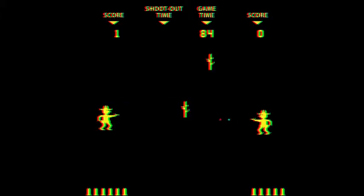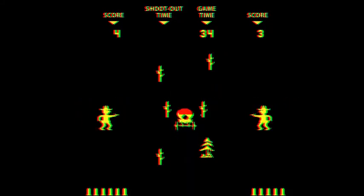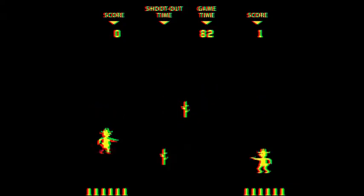The first obstacles that will be put in place will be a cactus. Once each side has three cacti, the next two obstacles will replace one of the cacti with a tree until you have two trees and one cactus. These obstacles are able to be destroyed by shooting them, although if the obstacle is on your side of the screen, your bullets are able to go right past them without being stopped.